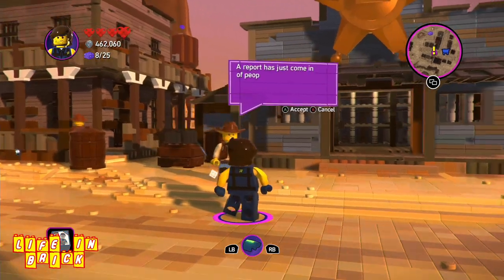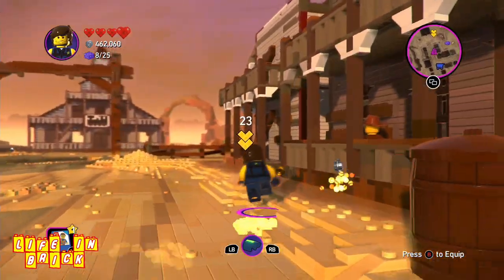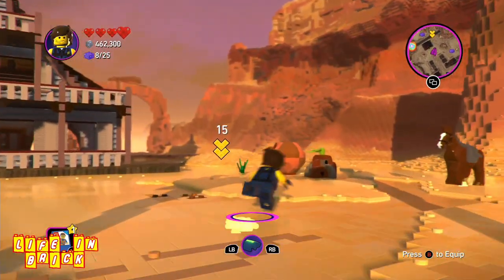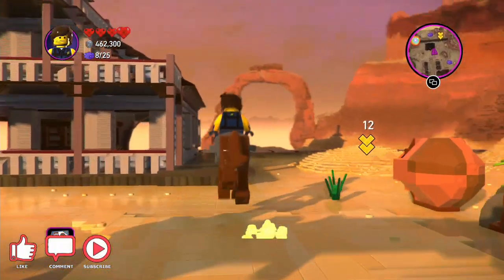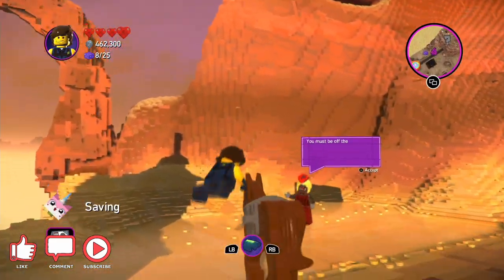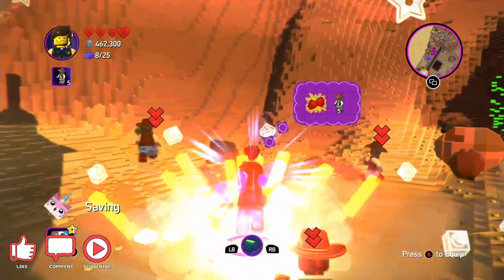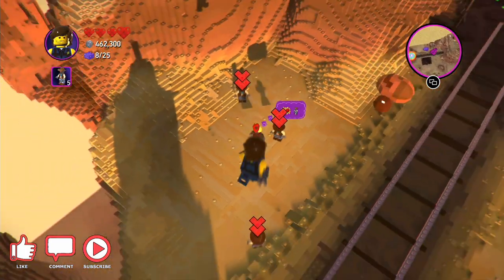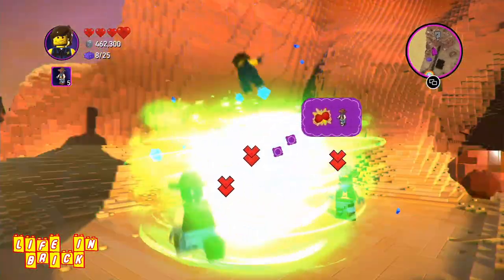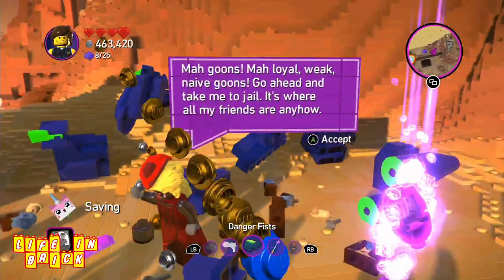A report has just come in. I've got most of these minifigures from the 2014 minifigures collection that came out for the Lego Movie. I'm going to jump on the horse — why walk 14 meters? 'You must be off the rails to think you can stop us!' Boom, let's do this — boom boom boom and boom!